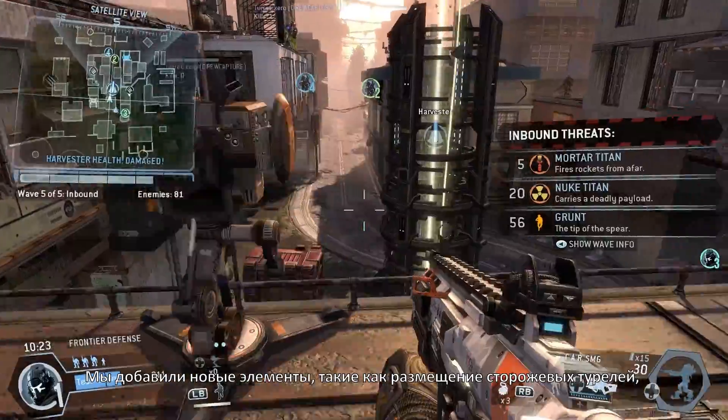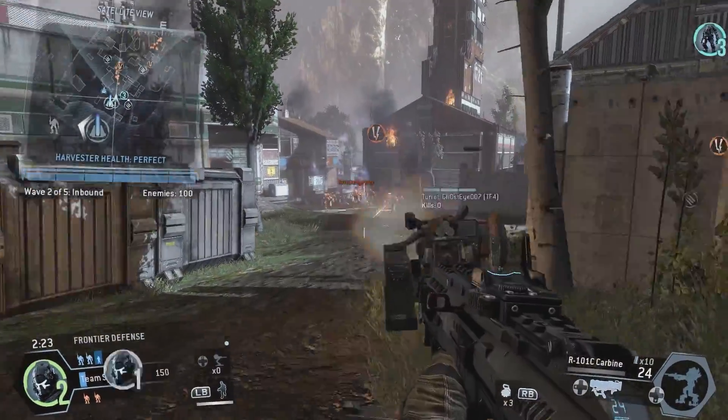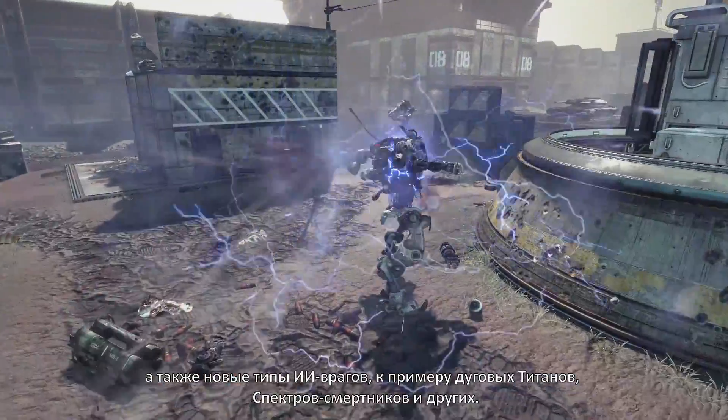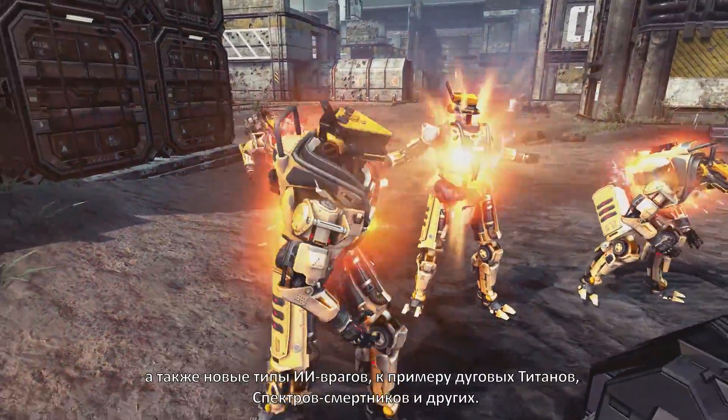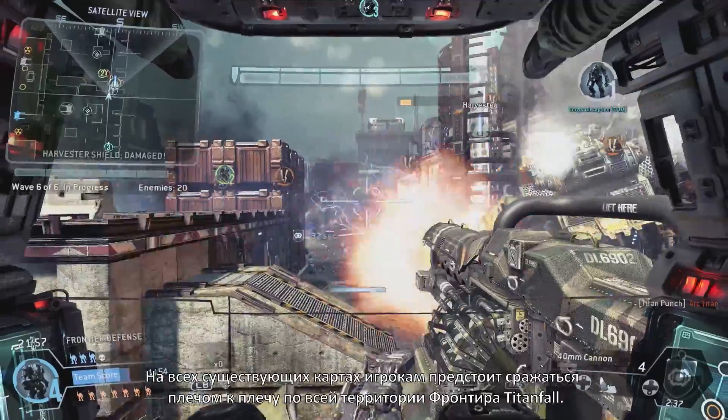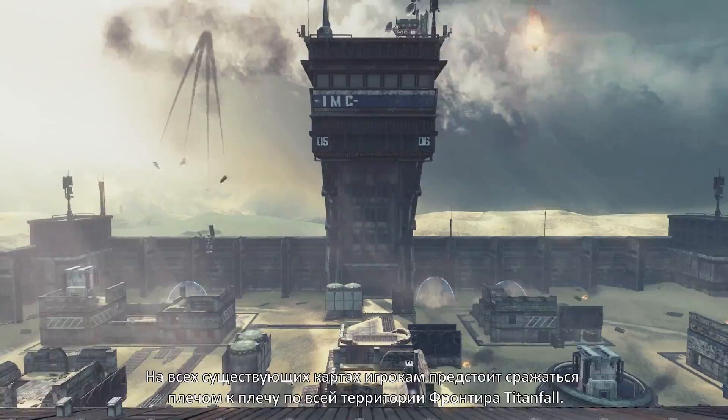We've added new features like deployable sentry turrets, and all new variations of existing AI foes like Arc Titans, Suicide Specters, and many more. Available on all maps, players will have to work together across the entire frontier of Titanfall.